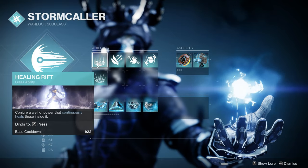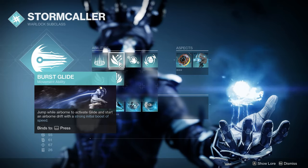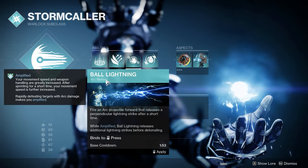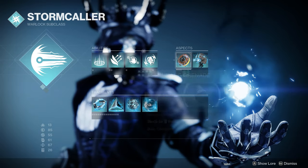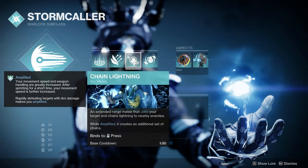In terms of our abilities we're going to be using Healing Rift just so we can stay alive as much as possible. Burst Glide — nothing special here, just the best movement overall for Warlock. And then in terms of our melee you can use Ball Lightning or Chain Lightning. Personally I went with Chain Lightning because when we get to our Aspects you're going to see we're using Lightning Surge, so we're not actually using this base ability so much, but I chose Chain Lightning because it gives us that lower base cooldown.